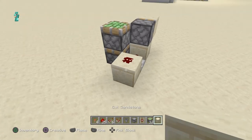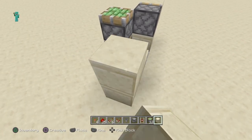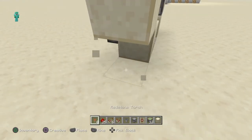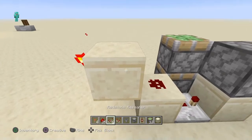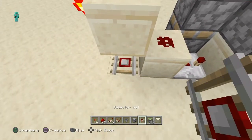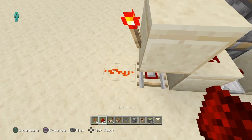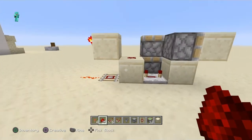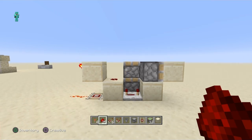First, in front of this redstone, you need to put a block, and in front of the block you need to put a redstone torch. Under this block you need to put a detector rail and redstone connected to it — you should get something like this. You can pause the video and take a screenshot or try to build it.